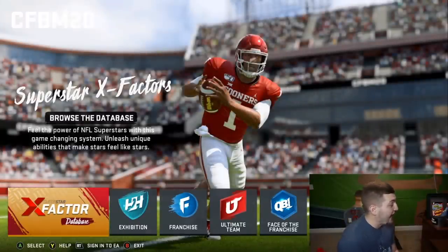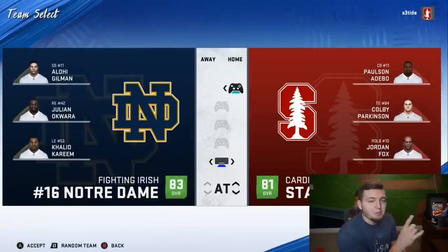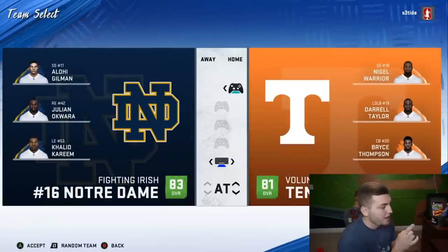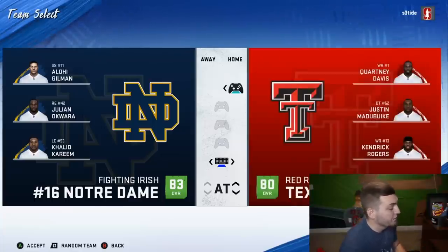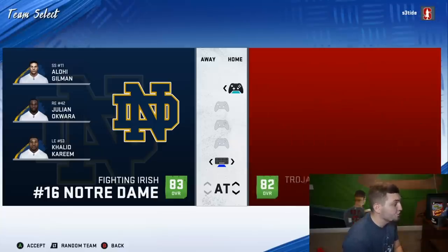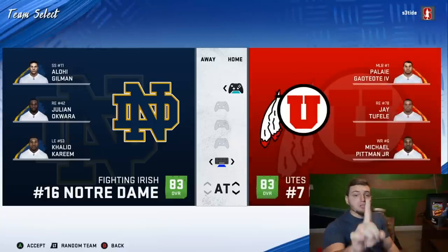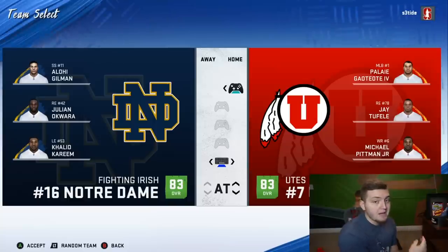There's Jalen Hurts right there. In just a second we'll show you the superstar X-factor abilities. The teams they've added — I think there are up to 40 college teams now in this mod. Other teams available include Texas A&M, Texas Tech which I think is a new team, UCF, UCLA, USC Trojans, and Utah. A really cool thing is every time the college football playoff rankings are updated in real life, they immediately release an update so you get the most up-to-date real-life college football rankings.